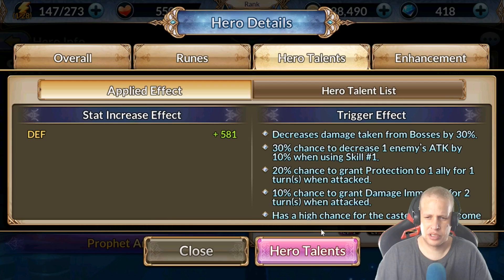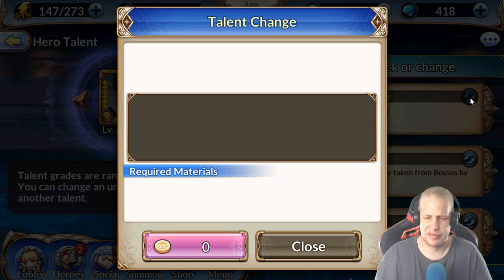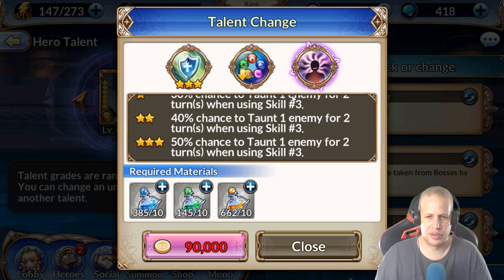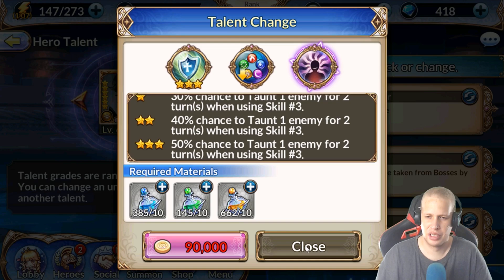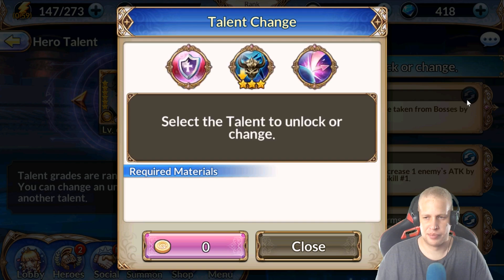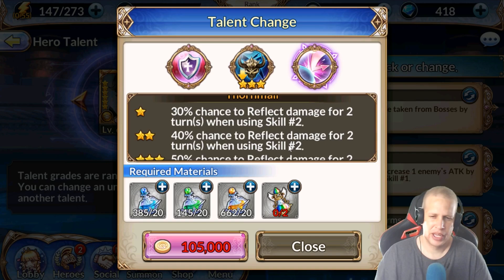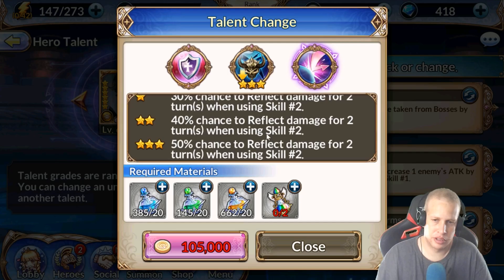For hero talents, it's your typical tank setup. Get defense increase. The skill 3 defense talent doesn't make much sense given the 7-turn cooldown, unless you're running heavy cooldown reduction — then consider it. Decreased damage from bosses is good for PvP. There's also a reflect talent worth considering with his skill 2 since you'll be taunting when you use it — if there are heavy attackers, that could work. Especially since his skill 2 is on a 4-turn cooldown; run some cooldown reduction to get it down to 3.